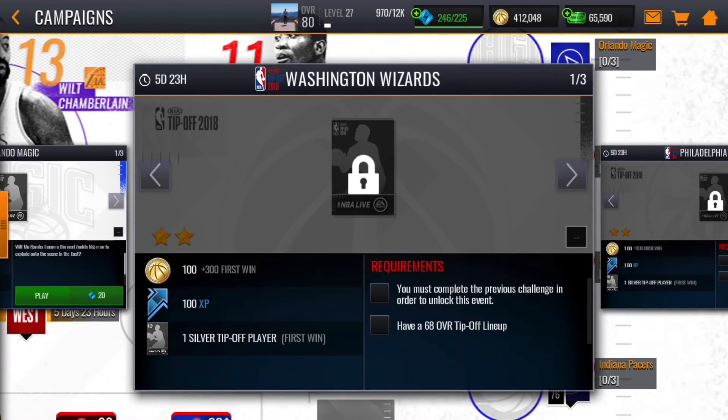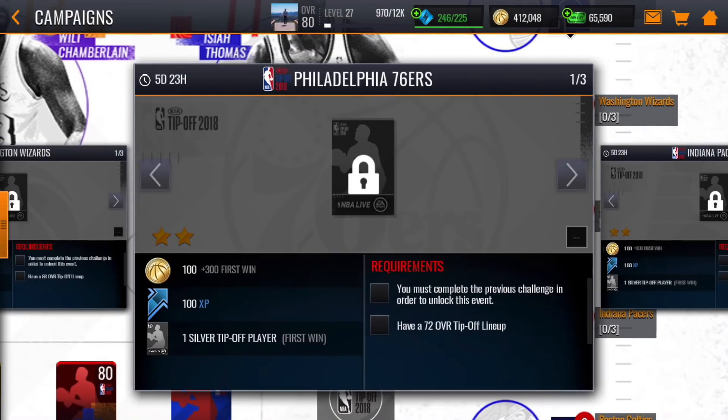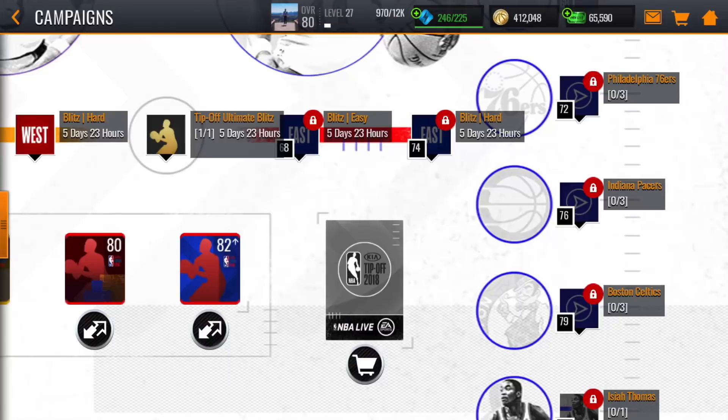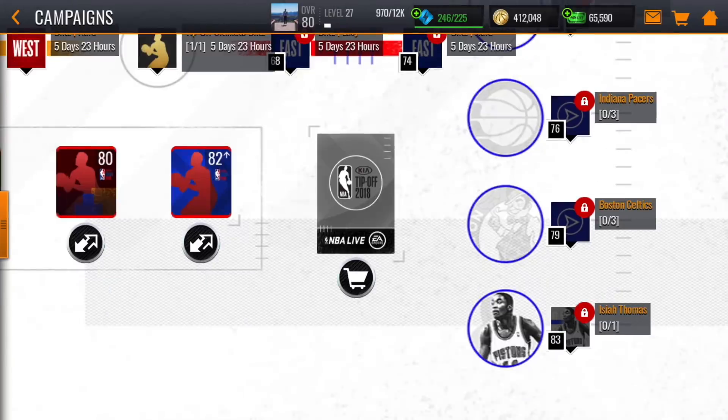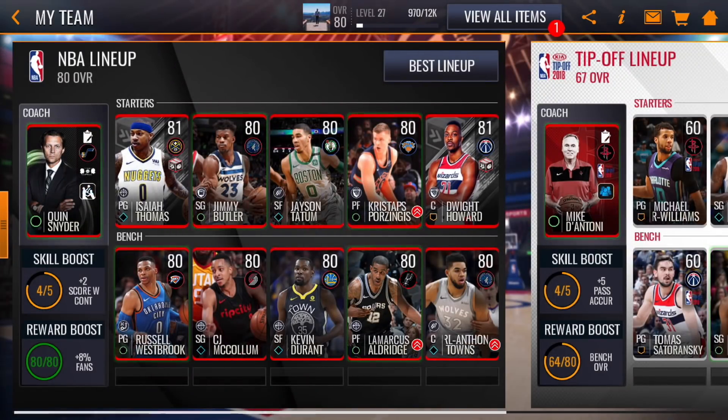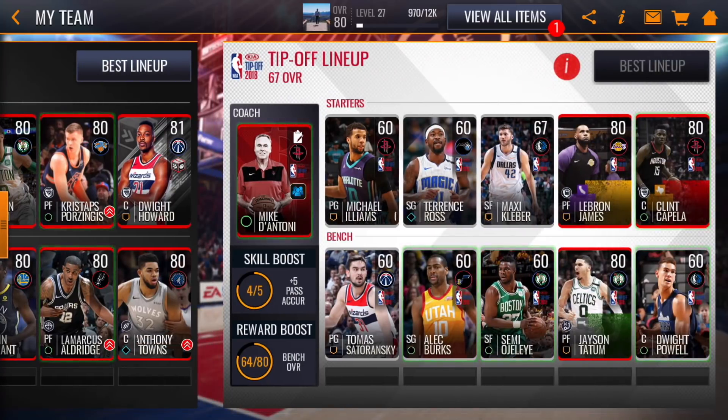On the Isaiah side of the campaign, it's all about your tip-off lineup overall. For the Wizards you need a 68 overall tip-off lineup; for the 76ers, 72 overall; for the next team, 76 overall; for the Celtics, 79 overall; and to unlock Isaiah Thomas you need an 83 overall tip-off lineup. That's significant — my regular NBA lineup is only an 80 overall and it's full of elites, so it will certainly be a challenge to unlock his master card.